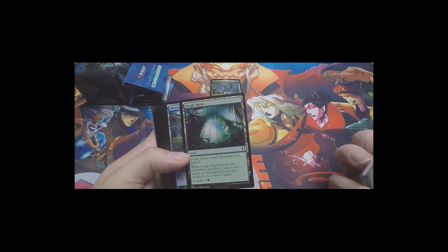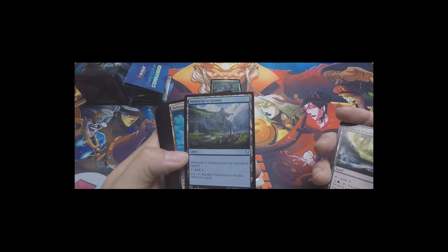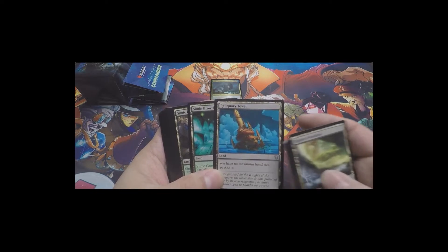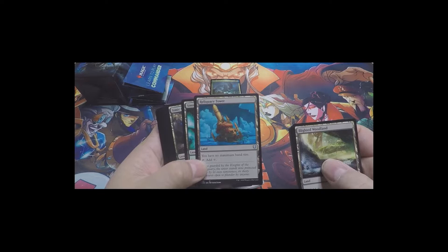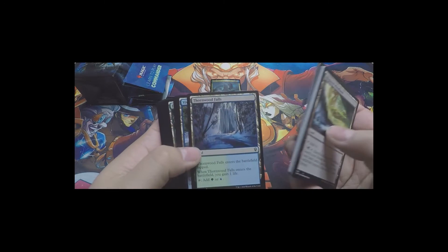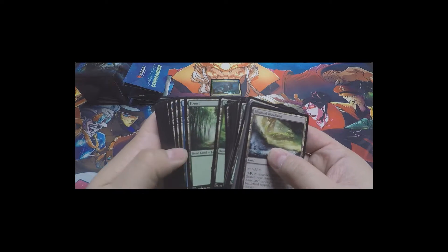Evolving Wilds, Jungle Basin - same kind of effect, return a forest, very nice. Memorial to Genius - enters the battlefield tapped, tap for blue, sacrifice to draw two cards. Also have Terramorphic Expanse, Thornwood Falls, the Vivid lands, which are always good in case you don't have exactly what you need. And then some Forests and Islands rounding out the mana base.